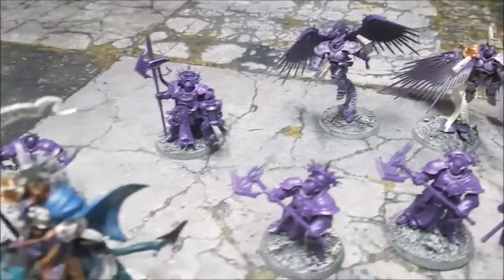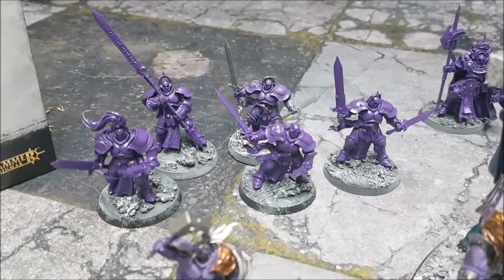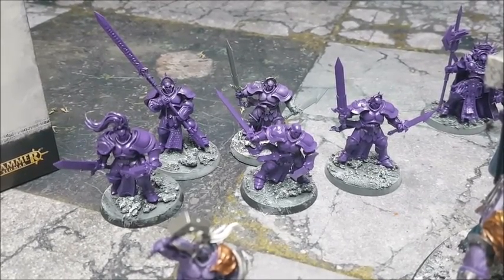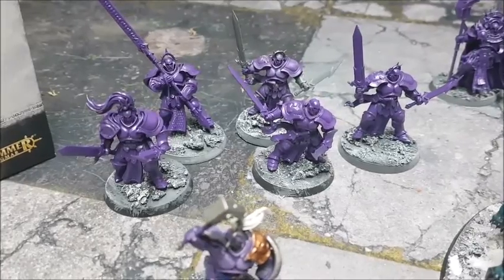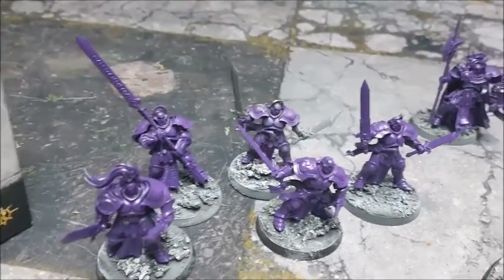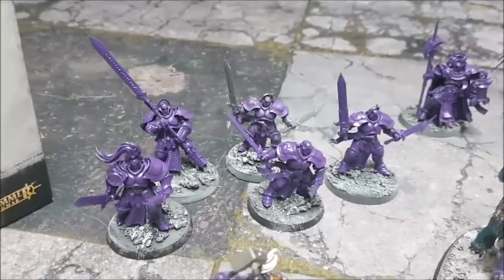Big shout out to James McHugh from Three-Point Circle, because he actually sent us a box of Liberators for the cost of postage — he bought some, didn't like painting them, and passed them on to us. Thank you very much, James. As you can see, we've kitted these guys out with dual swords and one of the halberds left over from the Decimators, which Lucy used to create essentially a great sword model.